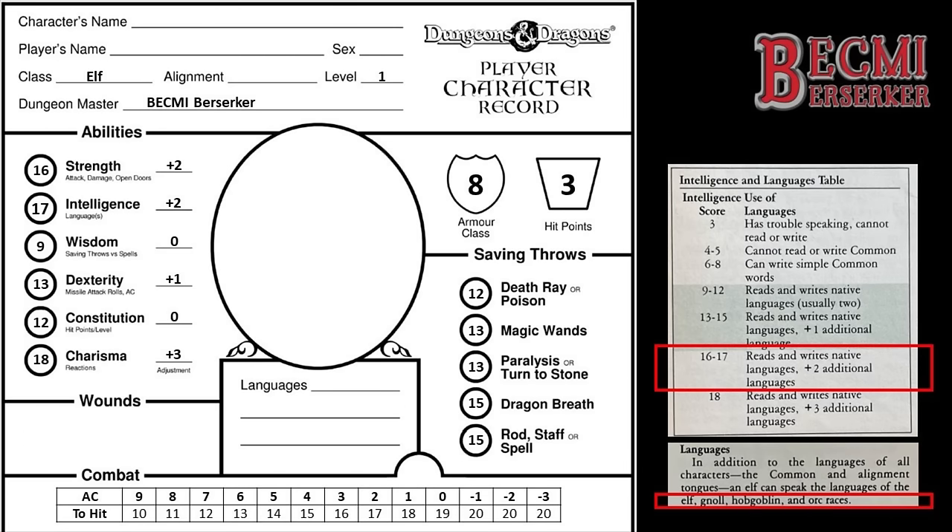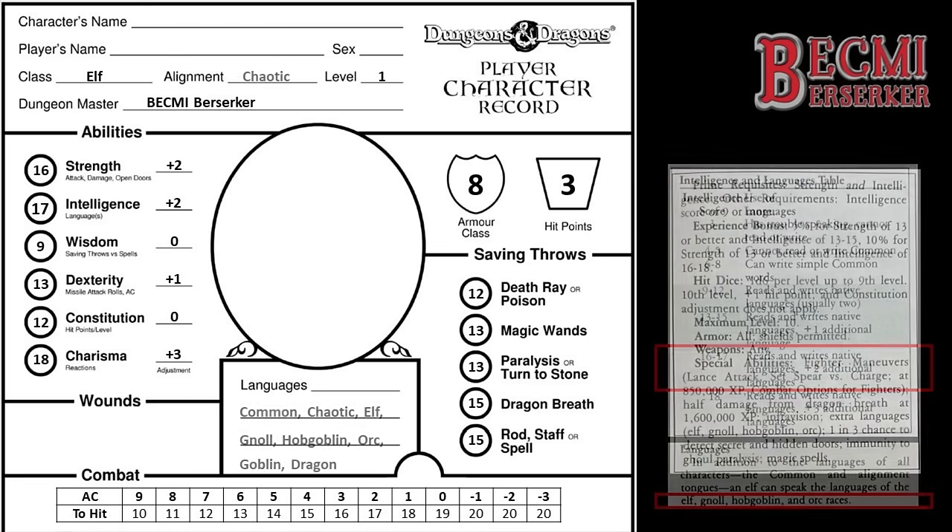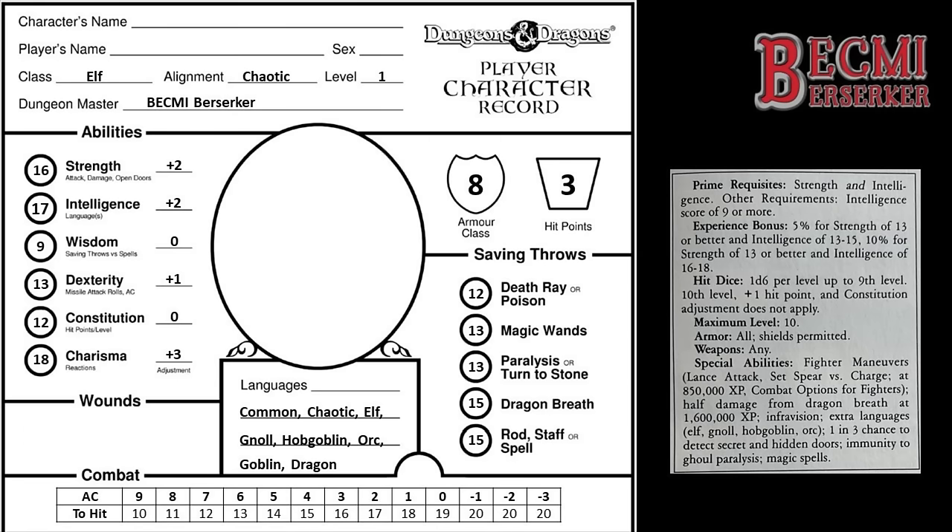My Elf is not a bad person, but their Elven personality has made them extremely whimsical. They have the best of intentions, but when you live to 800, things can always be left till tomorrow. They're really sorry they didn't back you up in the duel yesterday morning, but they just didn't notice the passing of the day. Anyway, my Elf is Chaotic whimsical. Let's put all these languages on the sheet as well as my Elf's alignment.